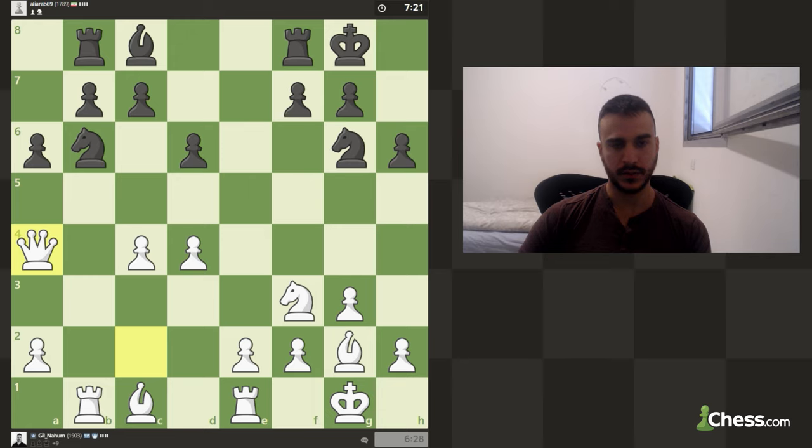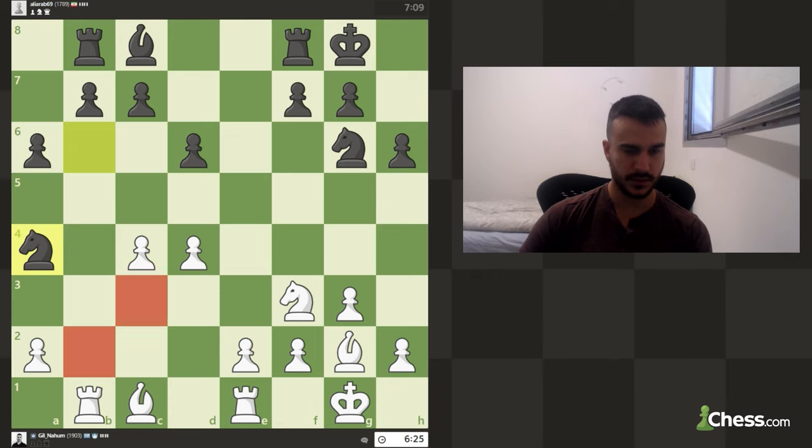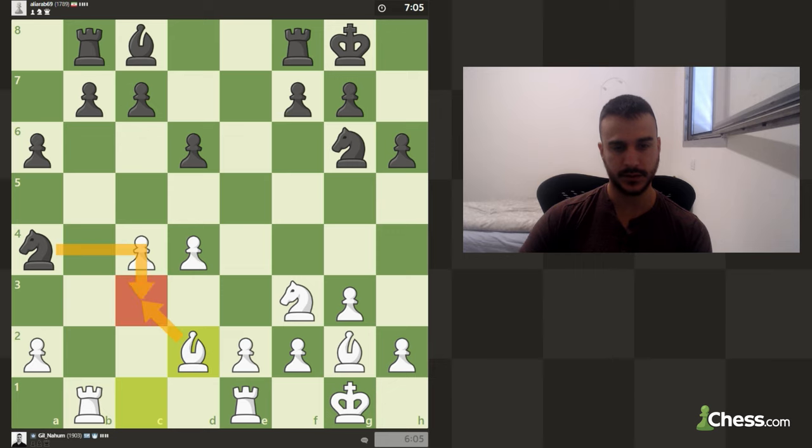I didn't really want to do a queen exchange, but it seems like we don't really have a choice — he found a very interesting move. So we take. Maybe we try to jump with the knight to c3, but we can allow that. We can also jump with bishop d2 just reinforcing everything. Let's jump with the bishop to d2, protecting the c3 square, and we are ready to play e4 next.